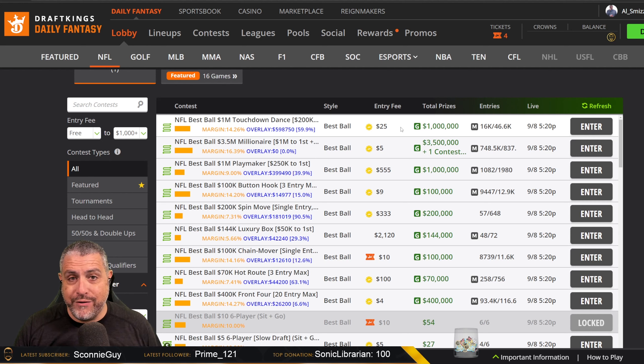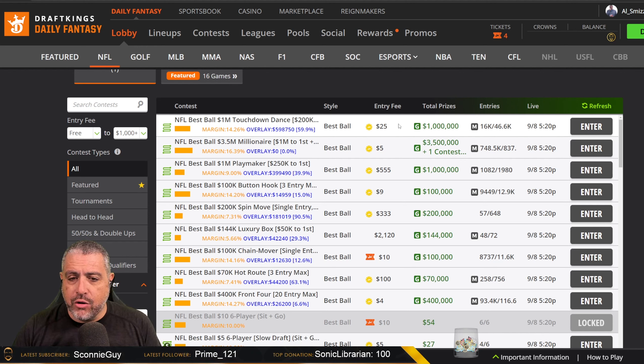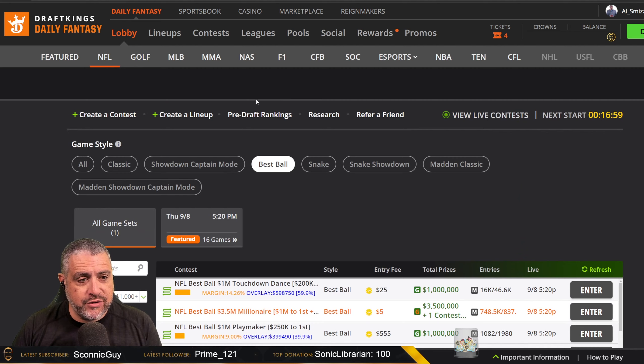Obviously Underdog has their $25 tournament at the same price point, but it's $10 million in the prize pool with like $2 million to first place. Use promo code ALISMIZZLE on Underdog Fantasy to get up to a $100 deposit bonus. So I'm thinking this DraftKings $25 tournament is lagging behind. It might overlay, it might not. Week one there's a massive influx of players into the DraftKings ecosystem, and if Best Ball Mania fills over at Underdog, people might come over here. Right now this looks like the best value in terms of possible overlay.